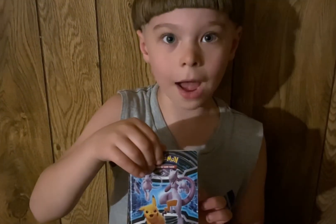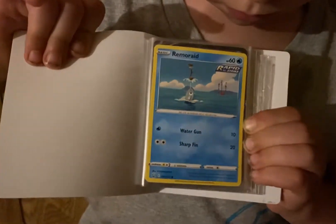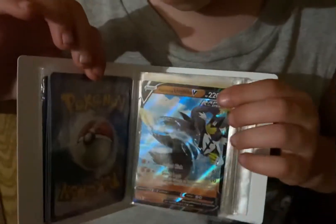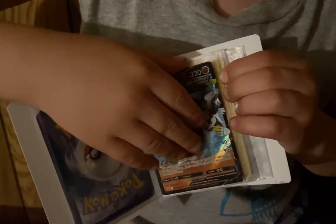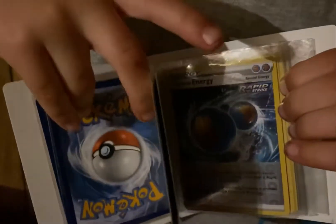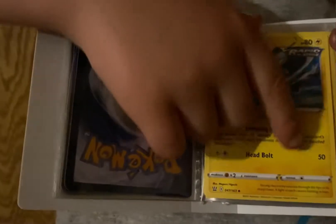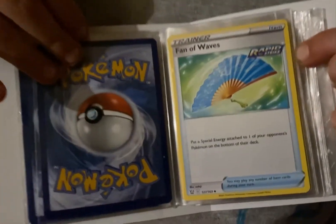Dad, today I'm showing you that rabbit cat Pokémon card. So this is a V. My next one, V. My wheel like that, V. My next one, V.